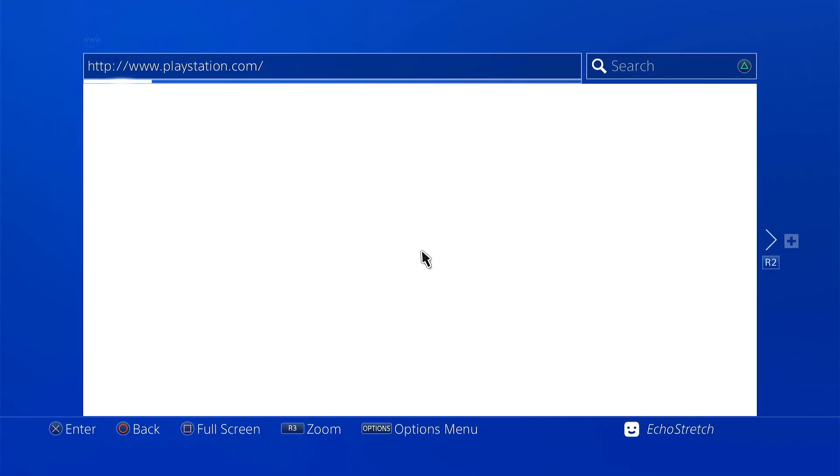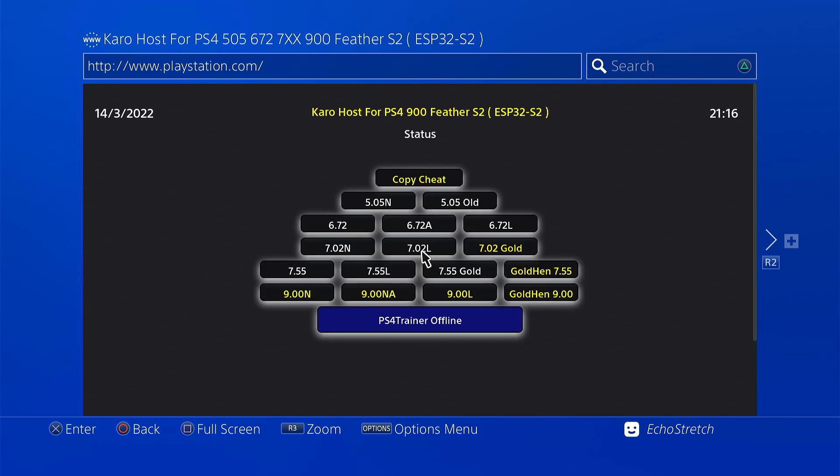Then we'll back out completely and launch the browser. It will automatically redirect us. And as you can see, everything does come up — our .505 right up to 9.00.